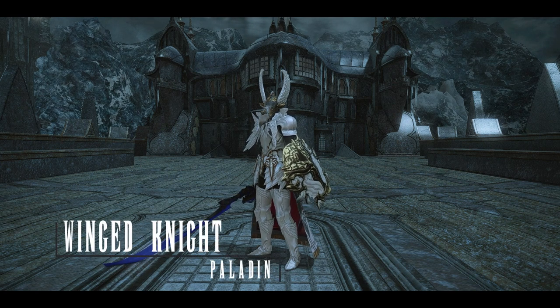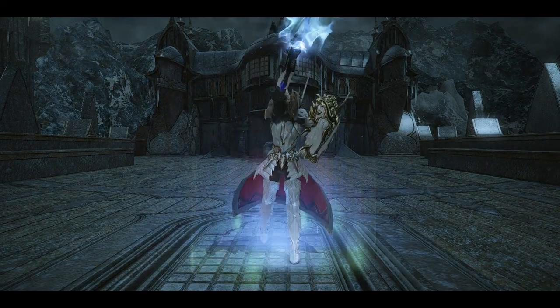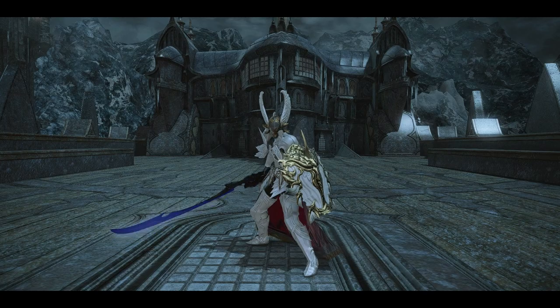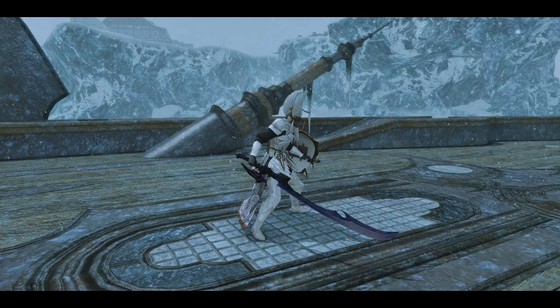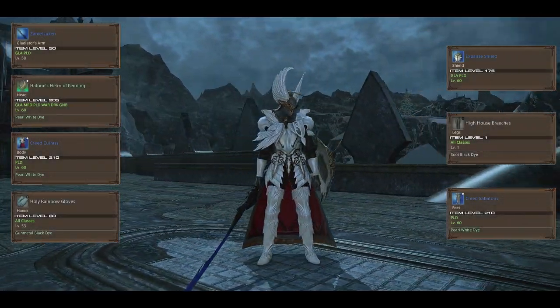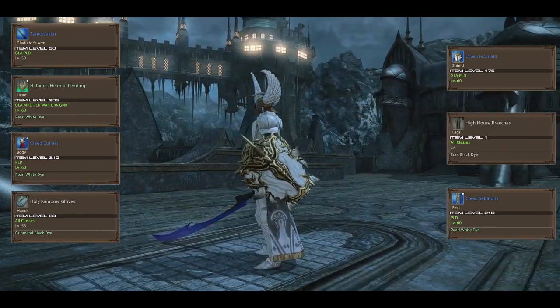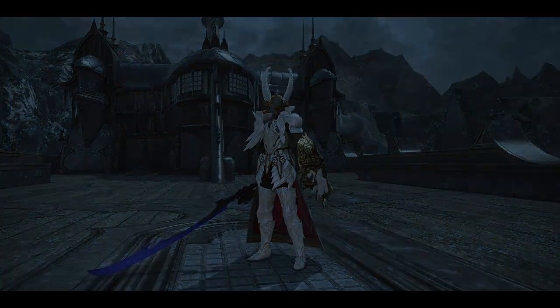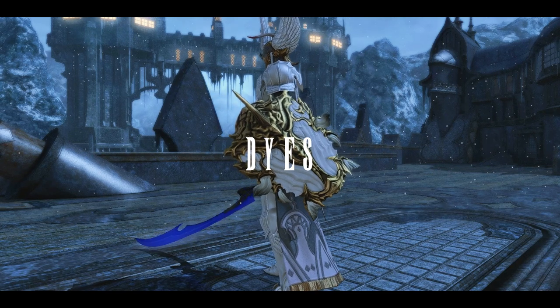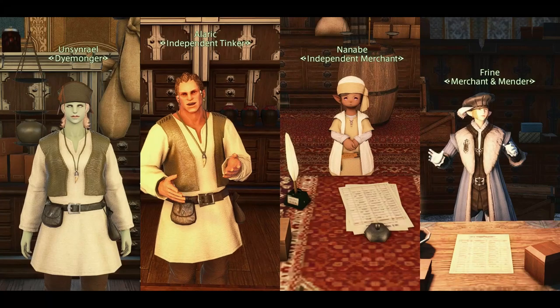Starting off with my Winged Knight Paladin. As this Glamour takes full advantage of dyes, let's talk about them. There are what I'd like to refer to as four tiers of dyes. The first tier are the easiest to obtain. While some can be gotten through Heavensward Dungeons or Quest Rewards, the easiest and most reliable way is to purchase them through the Dye Vendors, who are located in the Capital Cities or the Firmament.